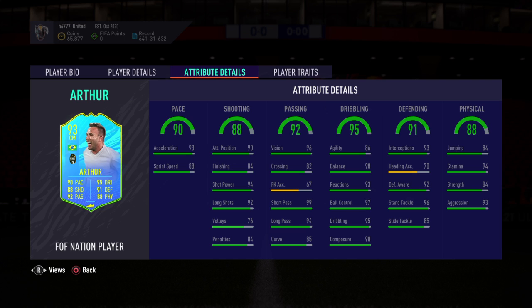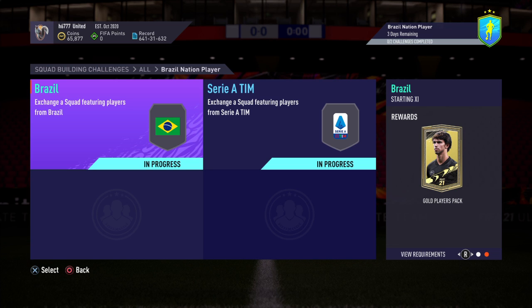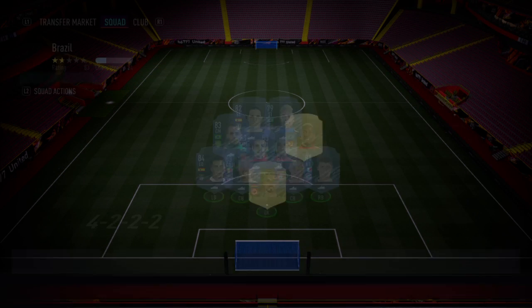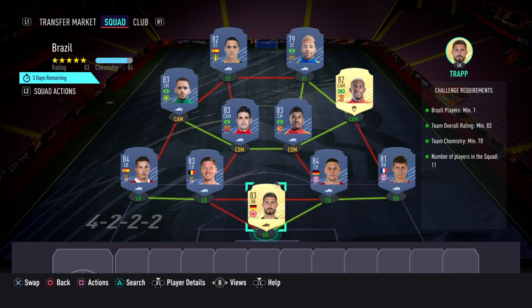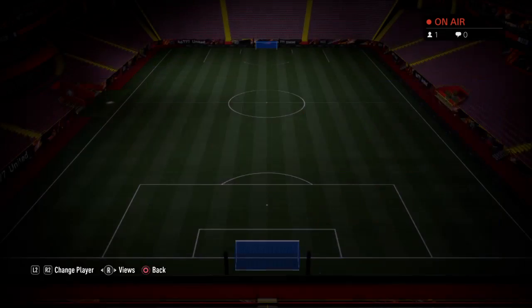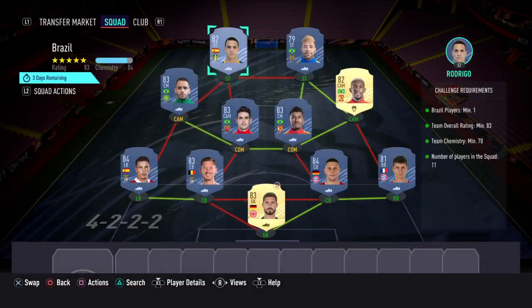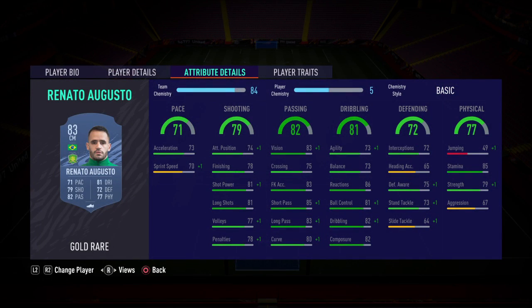To obtain that card you need to complete two SBCs. The first one is called Brazil, and for this one you get a gold players pack. The requirements are: Brazil players minimum one, team overall rating minimum 83, team chemistry minimum 70, number of players in the squad is 11. At striker I've gone with Rodrigo, striker two is Shaqiri, CAB slot Renato Augusto.